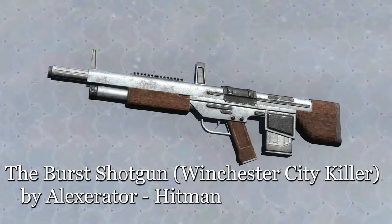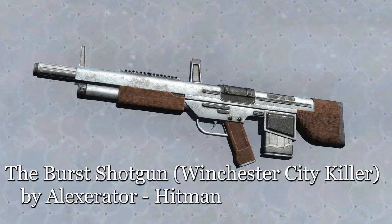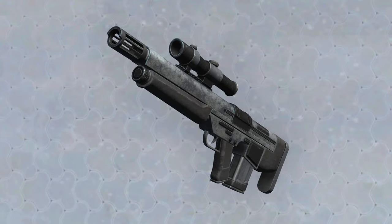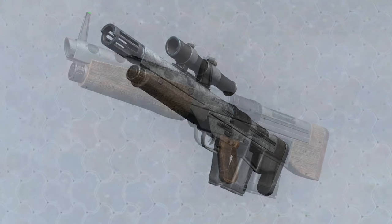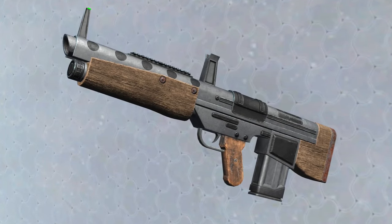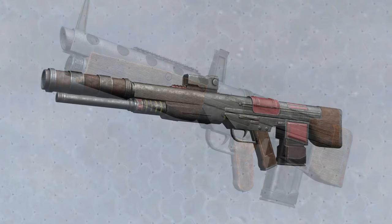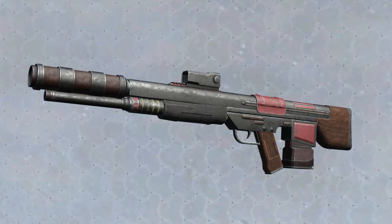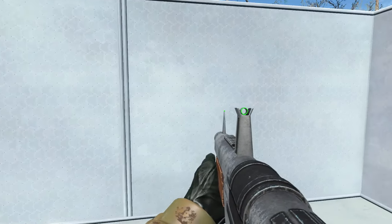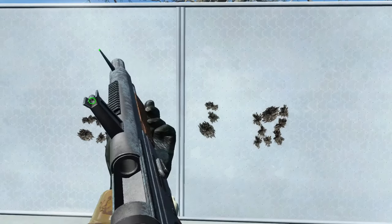Next up is the PBW Burst Shotgun — Winchester City Killer — by Alex Rader and Hitman. This is the Combat Shotgun from Fallout 1 and 2, got that classic look. It also has a Burst Fire mode if you download the Burst Fire framework. It's got a whole bunch of add-ons and mods, and there is a unique variant: the X1 Prototype Accelerator. Pretty nice, and plenty of mods you can put on this.